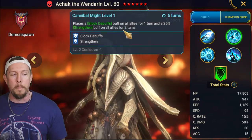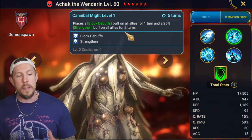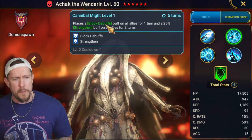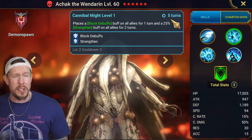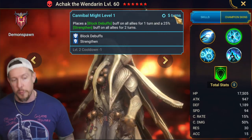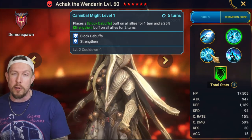Speaking of support, Cannibal Might — this luckily only takes one book to get the cooldown down to a four-turn cooldown. We get Block Debuffs for one turn and the big version of Strengthen for two turns. Strengthen for two turns from an epic champion on a four-turn cooldown is pretty dang good. Block Debuffs for one turn on every four turns isn't incredibly dependable unless you time it perfectly, but it's a nice to have. We'd love to see it on a three-turn cooldown or the Block Debuffs lasting two turns like the Strengthen does.